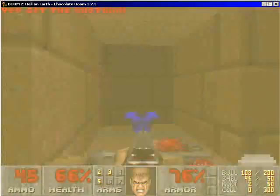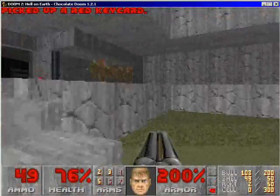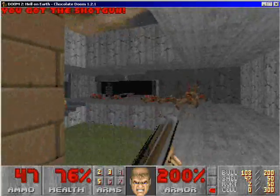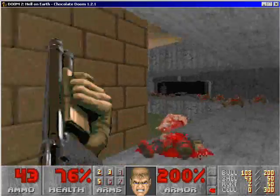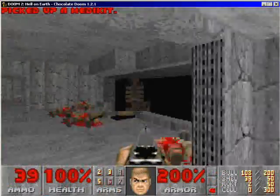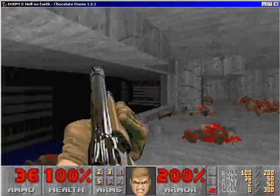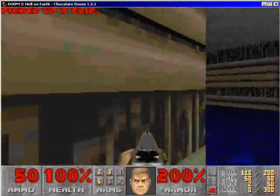The door opens — watch out for the monsters, of course. And if you get the red key, you get ambushed, so be ready for those monsters. There's your first demon of the game. Grab all the goods, of course.